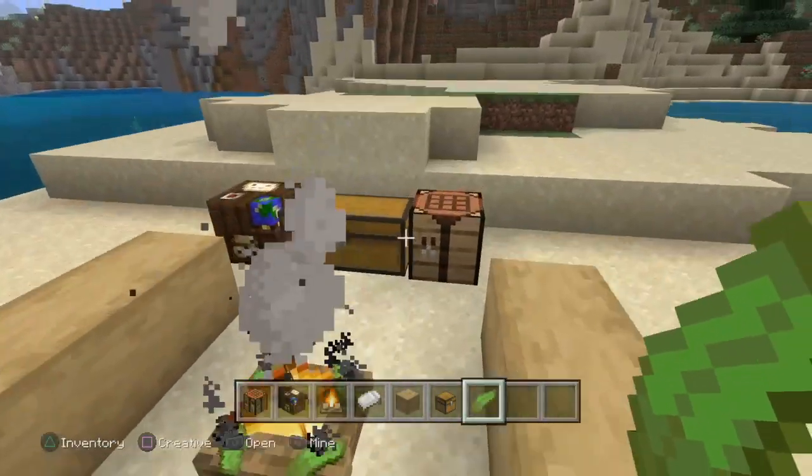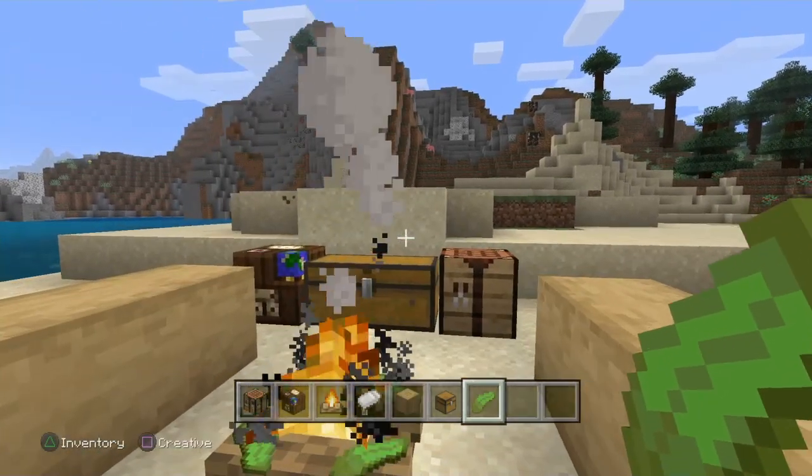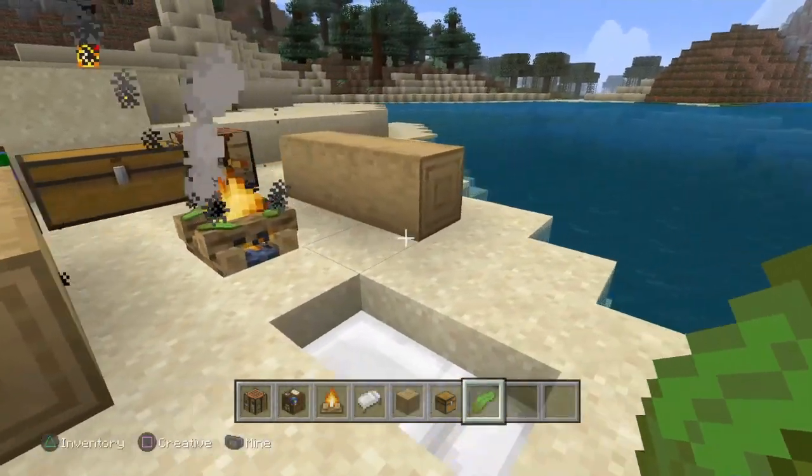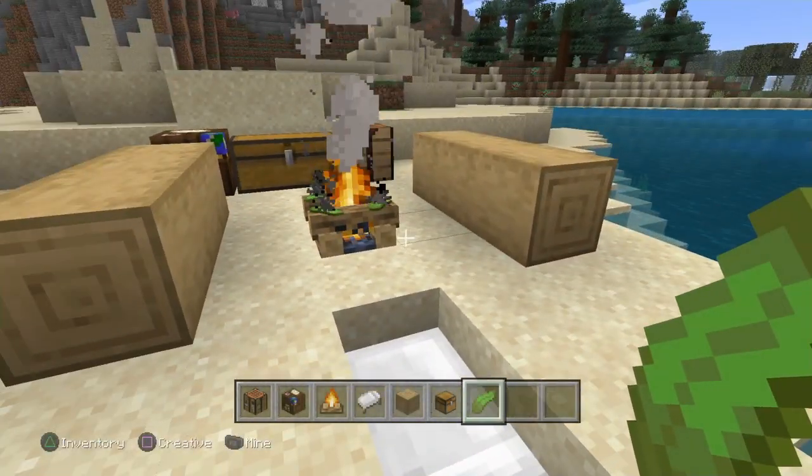If you have berries, I'd recommend placing them a little bit farther out from the camp because they're also quite useful. Anyway, this is my preferred way of starting a survival world — thanks for watching and I'll see you in the next video.